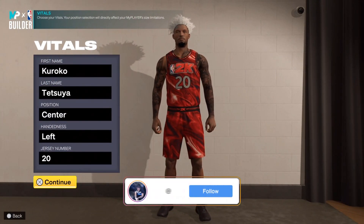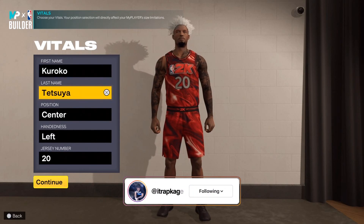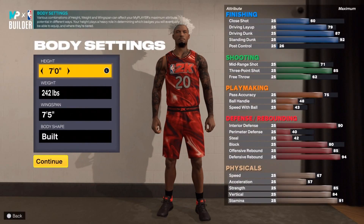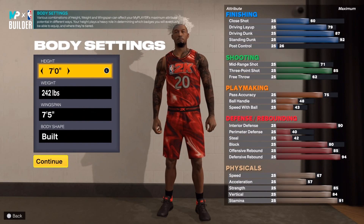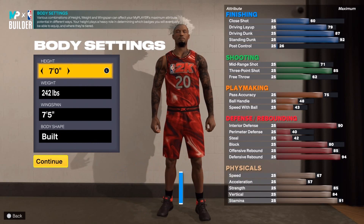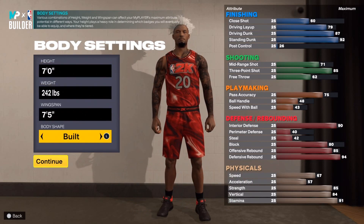Alright, I'm about to get into how to make this build. My name's Cargo Tetsu, center, left-handed, jersey number 20 — those don't really matter, but if you get the reference you get the reference. My height's seven foot, my weight's 242, and my wingspan is 75.